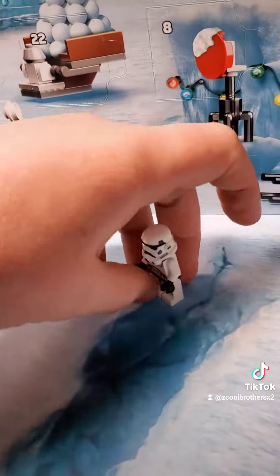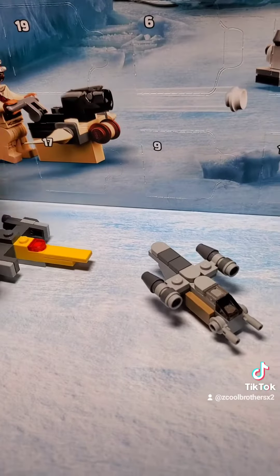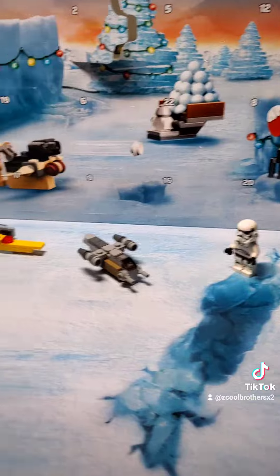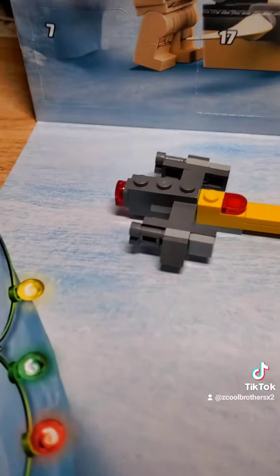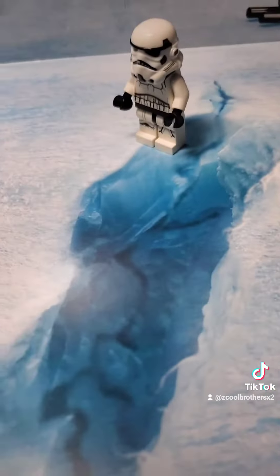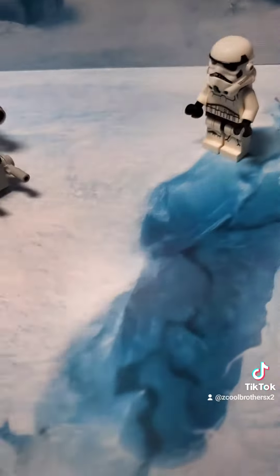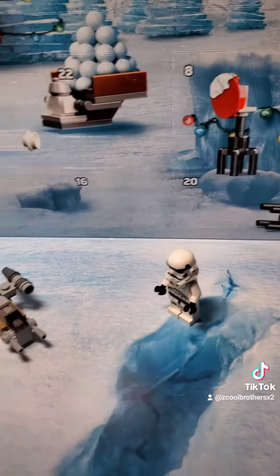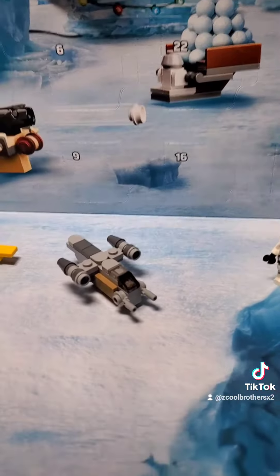So far, this is everything we've gotten from the advent calendar: Mando's ship, that one ship that was trying to shoot down Mando, and then a stormtrooper. Sadly he did not come with a gun, but I think he does come with a gun eventually because there's some type of little build that comes with it.